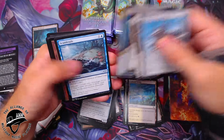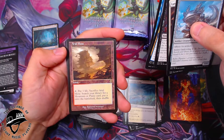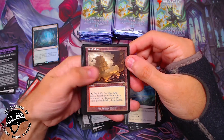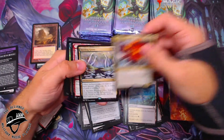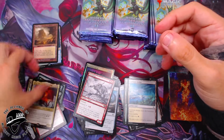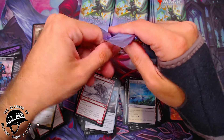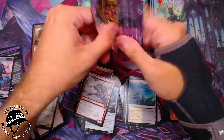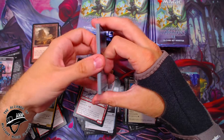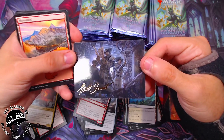Let's see — Scuttletide. Oh boom — Arid Mesa with that alternate border! That is sweet, heck yeah, oh that looks good! Piru the Volatile, Sterling Grove, Garagdon, and a Terminal Agony. Nice little pool there with the Arid Mesa — that is sweet. I think it might be like 20 bucks; red-white isn't really a big one for the fetch lands. Landfall decks are usually the ones looking for these, and in those colors it's not really a big thing.